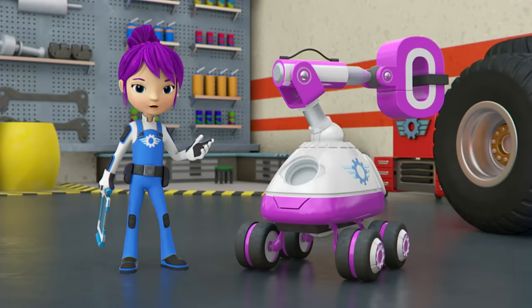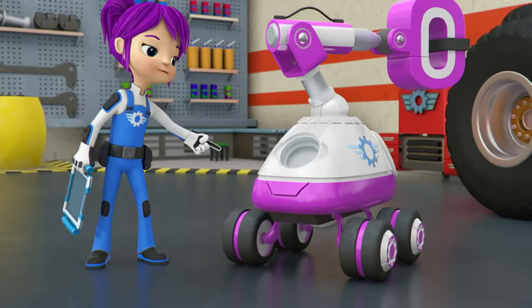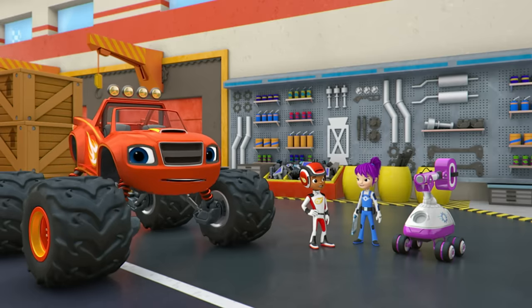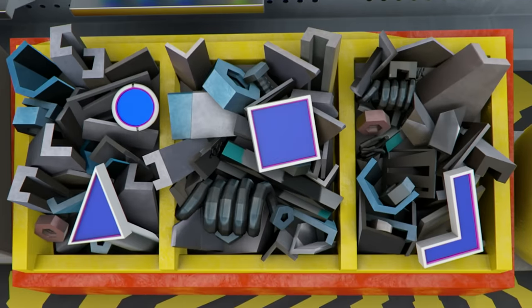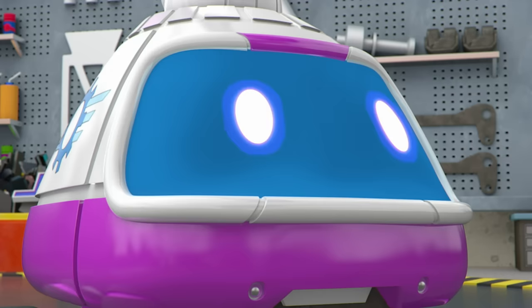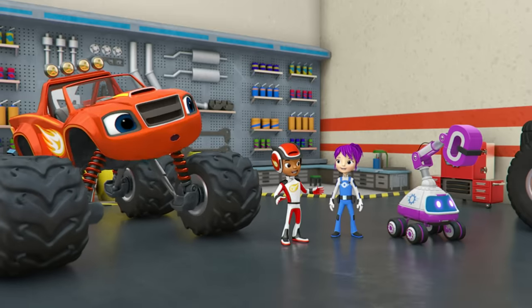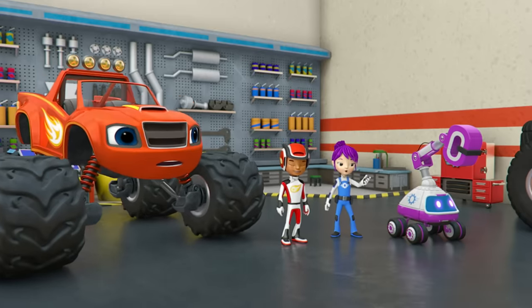Cool! Robotic step two: build your robot. My robot needs one last part — a circle piece — to go here. We'll help you find it, Gabby. Where do you see a piece that's shaped like a circle? Yeah, there's one! Here you go, Gabby! Great! Whoa! It's working! Now we're ready for robotics step three: coding the robot.